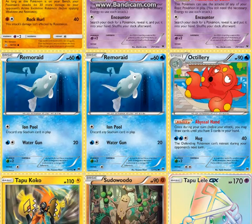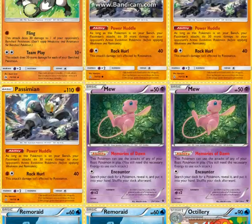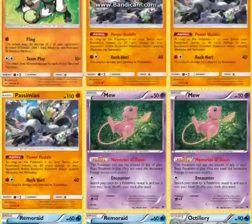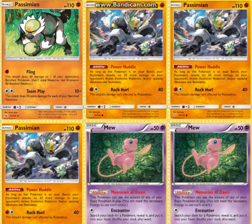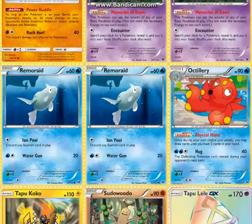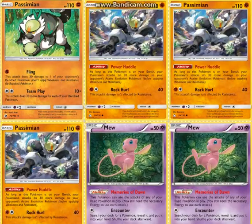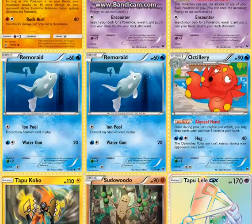There's a 2-1 Octillery line. Abyssal Hand is really good at getting extra cards, because you can send out your hand really fast with this deck without even trying — just by trying to get your Passimians into play, especially getting the Team Play one. So Abyssal Hand is super useful. You already play Brooklet Hill, which will get your Passimians in play, so Rim Raids can also be achieved.